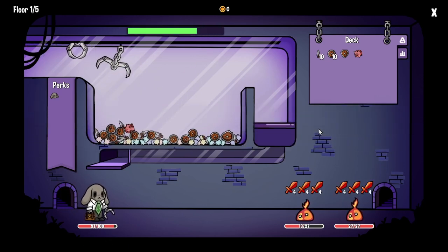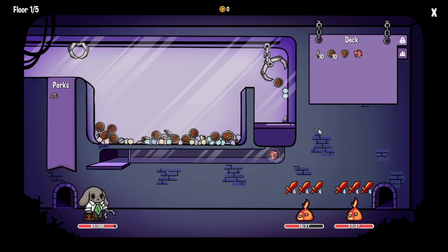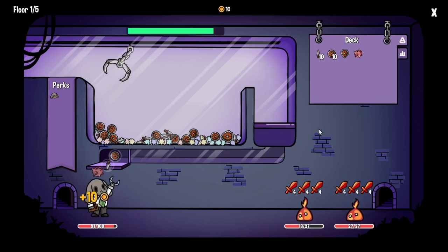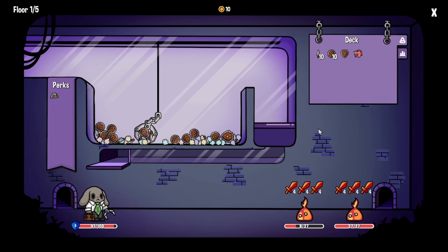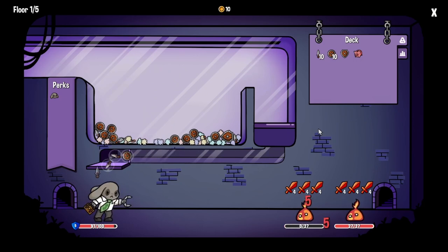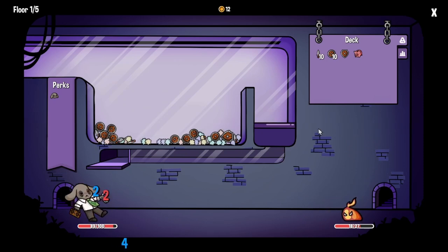Got an opportunity for a good grab here with the piggy bank, a dagger and a shield - oh, that one slipped out. That's fine though. I'm going to grab this cluster of daggers here - got four daggers and a shield, that's excellent. So it'll end up taking two damage this round, but that's fine. I'll earn the health back.